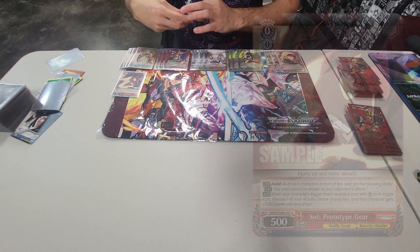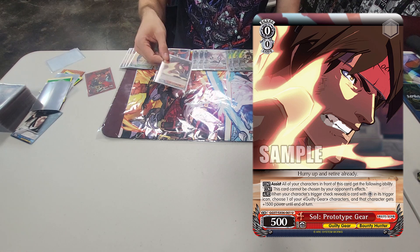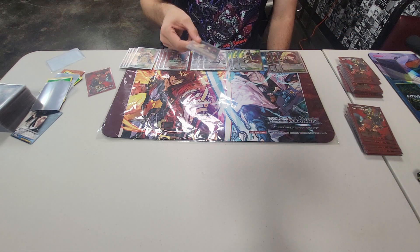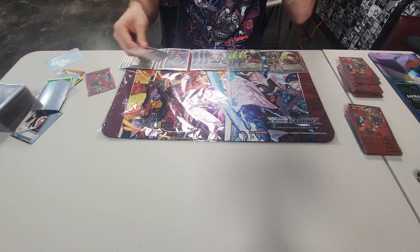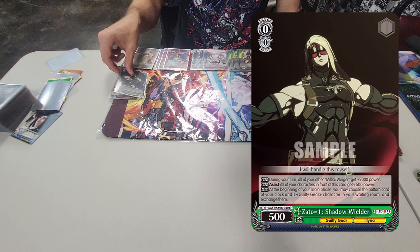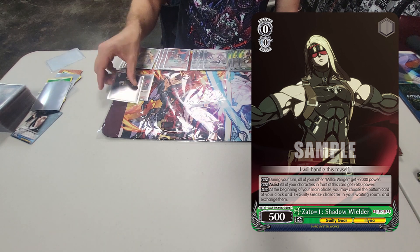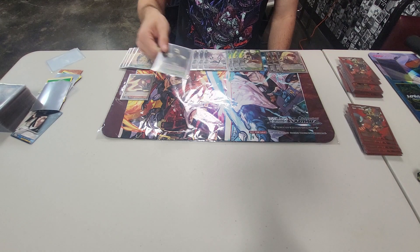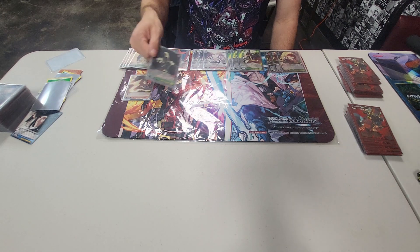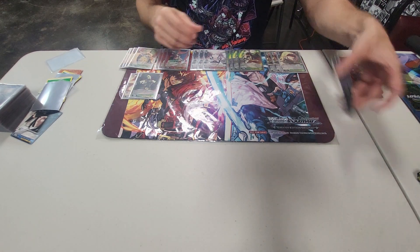We have one copy of Soul Prototype Gear. The only reason we run this is to give our finisher text proof, because our finisher is very susceptible to things like tap counter and we want to make sure we get it off. We also run the Zato 1 Shadow Wielder Assist: all your characters in front of this card gain 500 power, and during your turn, a specific Milia we'll get to later gains 2k power to make them quite chonky.